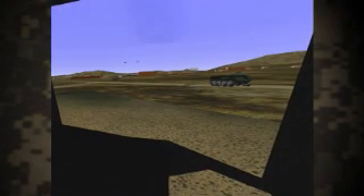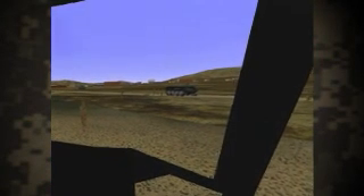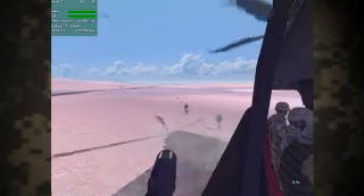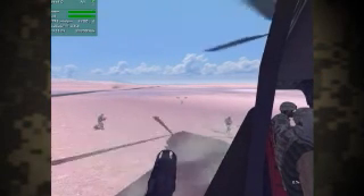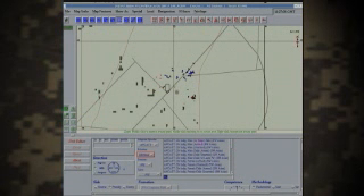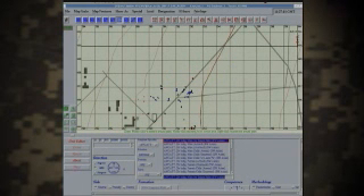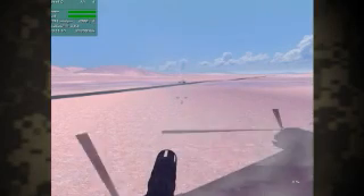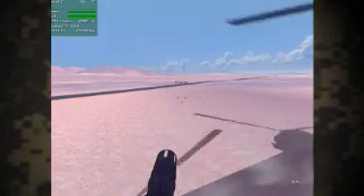Roger Alpha 6. Big Hook 2-3, call departure. We'll pick up lead. Over. Big Hook at Alpha 6. We just overflew a white pickup truck heading towards your location. Had a tarp in the back — could be carrying personnel. Unable to determine hostile intent. Over. Recommend you stop the vehicle on the road. Be prepared to engage if it does not stop.